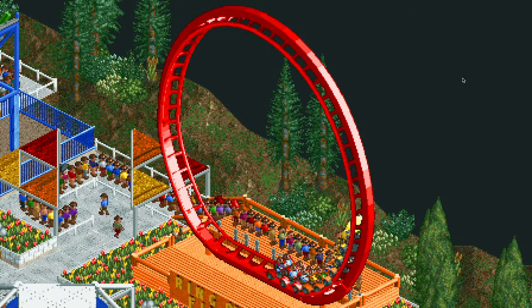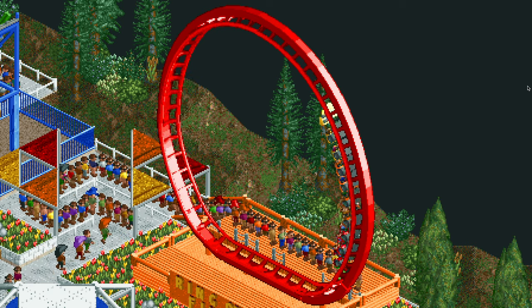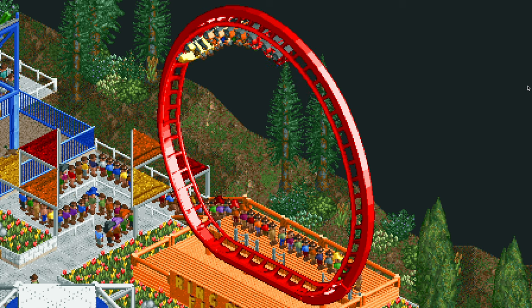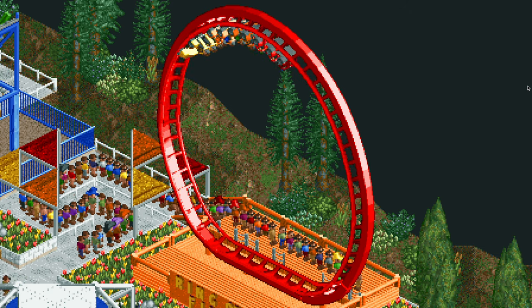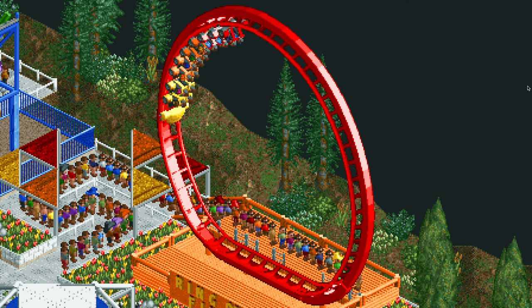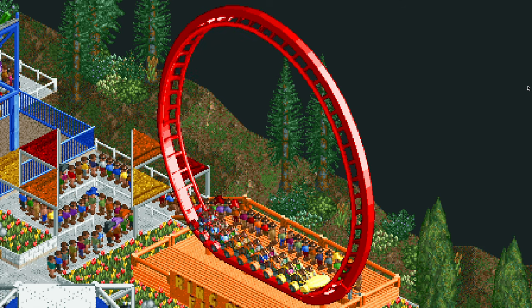And here is Ring of Fire. This is modeled after the Fireball rides by Larson — those giant loops you might have seen at traveling fairs. It does look a little wonky having that flat piece of track at the bottom, and many people in the contest mentioned it looked kind of silly, but the reason I did that is because it's hiding the station track. This is not a shoestring ride — it's just a powered launch ride so you can save the track design and add it to any of your parks.